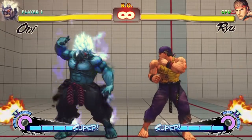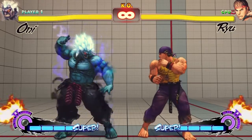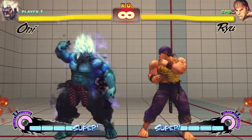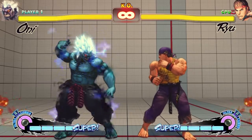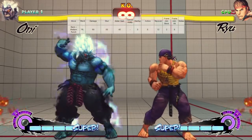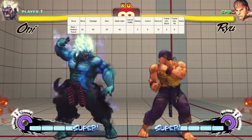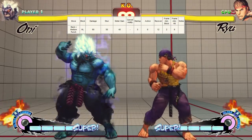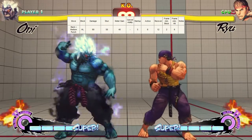To explain exactly how meatys work, I have to get into some frame data. I'm gonna be using the frame data on eventubs.com's page for Oni. I'm gonna look up back medium punch. Here you can see how much damage the move does, stun, meter gain — that's pretty simple. Next up is startup, active, and recovery frames.